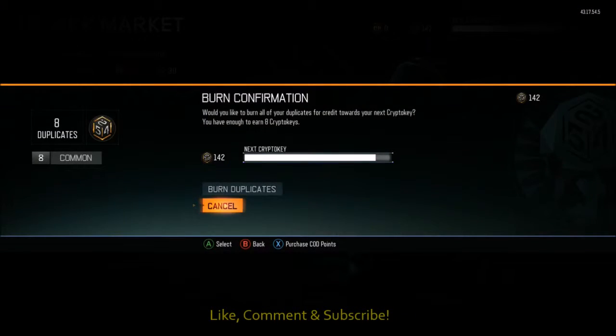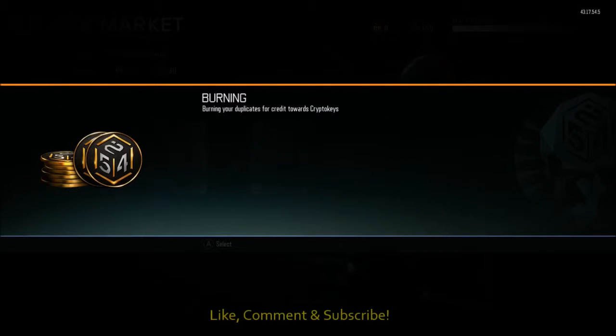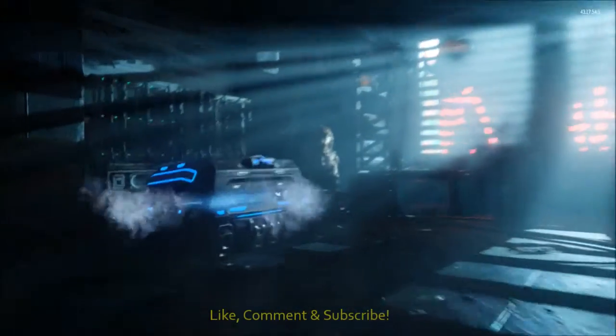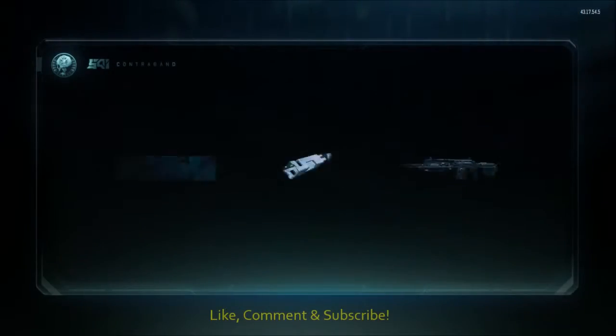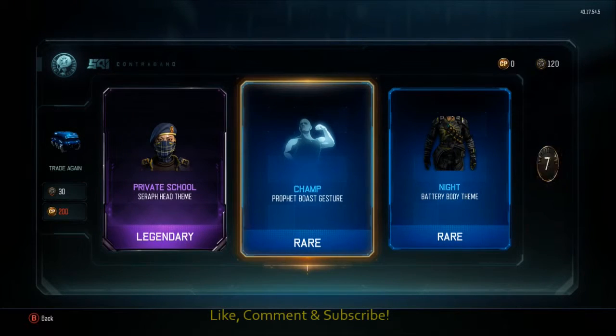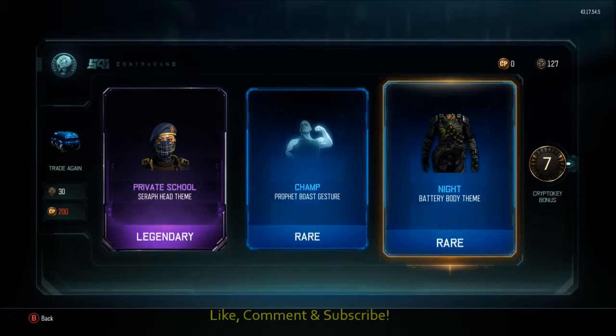Let's just burn the duplicates real quick. Eight duplicates — duping the dupes, we'll get rid of them and go back onto the rares. Come on, give me something good, I want to get something good. There we go — Private School and a Knight, and seven more crypto keys. That's more like it. When you get rare supply drops you should get stuff like that, not just get absolutely screwed over with two commons in a rare. If I wanted commons, I'd go in to get commons.